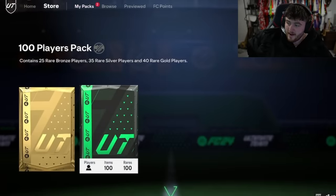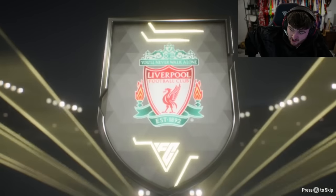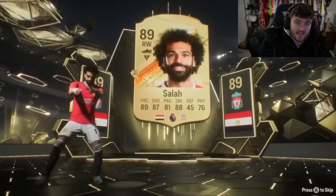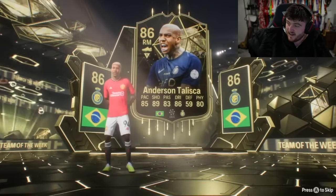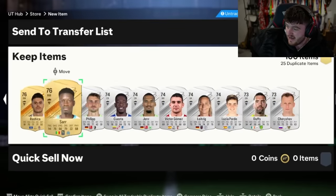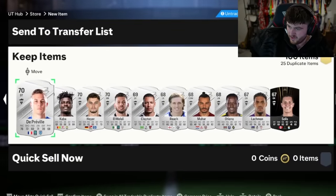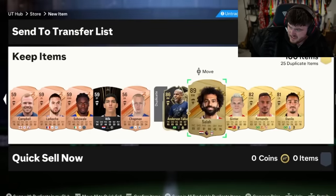And then the 100-player pack. That 83 times 10 wasn't bad though. Inform Mo Salah — nice, good start. And there's an inform behind him. Anderson Taliska, 86-rated. That's probably the best one so far. Another inform behind them as well — definitely the best one so far, with the cheeky Mo Salah and two informs. You take that absolutely. You got Carlos Cuesta, Ugo Chukwu — Chelsea player. That's not a bad pack at all.